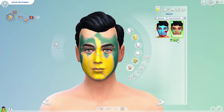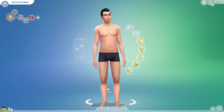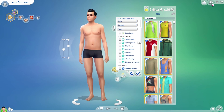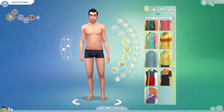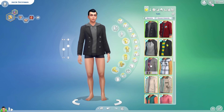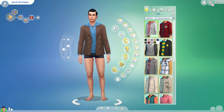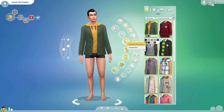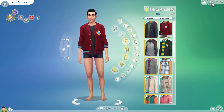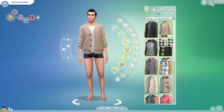Let's check out the male outfits now. Starting with the tops — oh my god, there are so many clothes in here! I like this one — it's really cute and very usable in a lot of different worlds, not just for university. Moving over here, there's a nice little sweater vest — perfect for some frat bros.